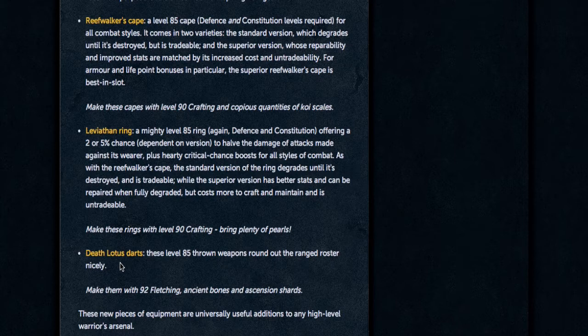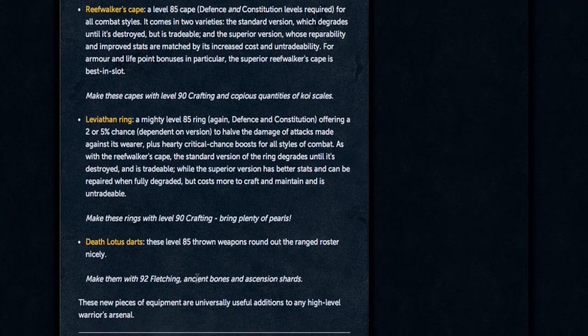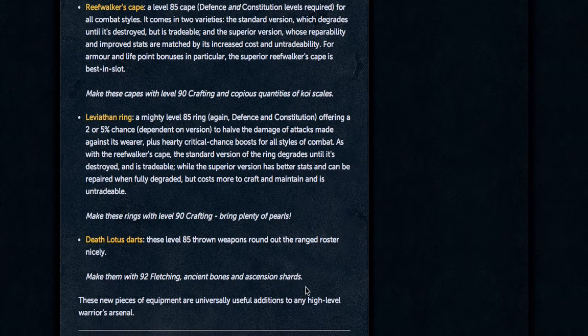The final piece of new equipment is Death Lotus Darts, a level 85 ranged weapon. I'm hoping you'll be able to make a lot of these out of a few resources so they'll actually be worth using. You're going to need 92 Fletching, Ancient Bones, and Ascension Shards to make these Death Lotus Darts.